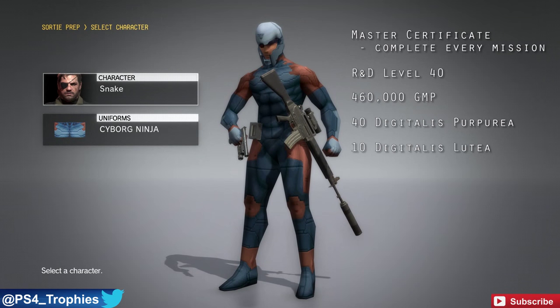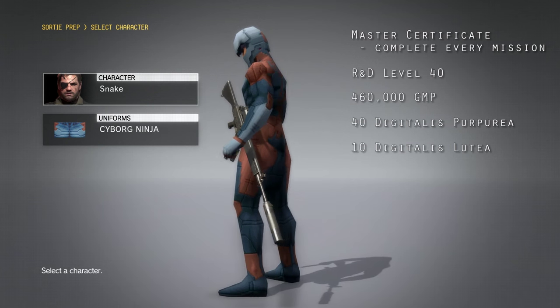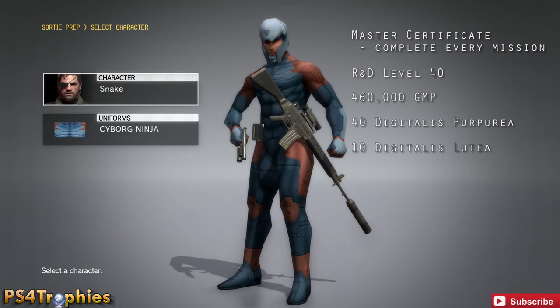To get this, you need to unlock the Master Certificate, and that just requires you to complete every mission. You also have to get R&D level to 40, and that's going to cost you about 460,000 GMP to develop it.